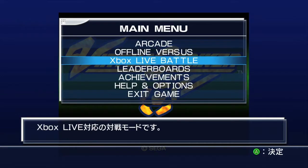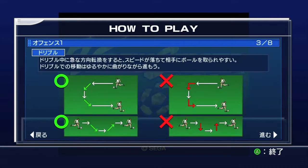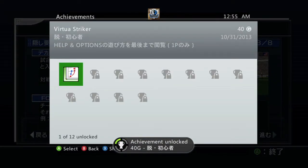And this is to view the help and options. From the main menu, go to Help and Options and click the first option, which is going to be the manual. You want to scroll through it — just hit right on the analog stick a bunch of times. And once you hit the last page, you should get the achievement for 40 Gamer Score. And that's all there is to it.